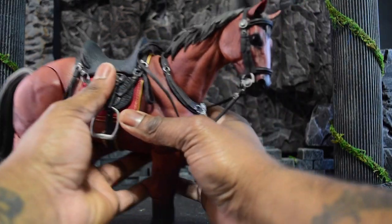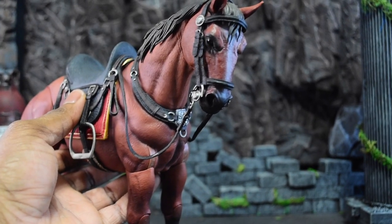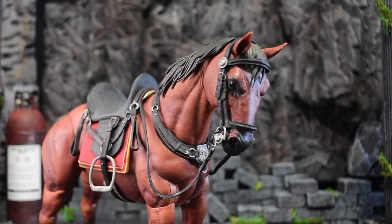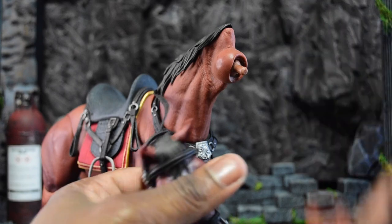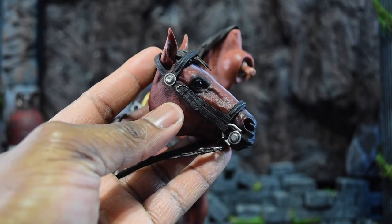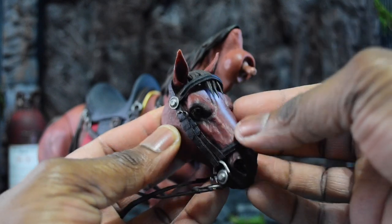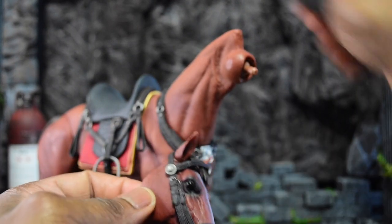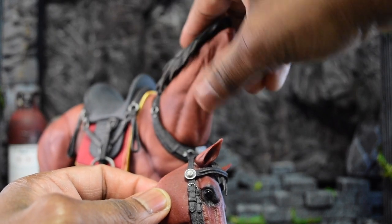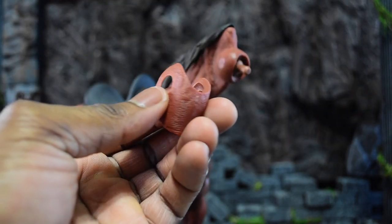So we have our face sculpt here, which looks absolutely fantastic. You can actually just pop it out — by the way, you can actually take apart the horse. The sculpt looks really good and you can take all of this off. Same for removing the hair — if you want to swap it out, just like regular Mythic Legions, these are also modular in ways that allow you to customize your horse. You can paint the hair a different color — totally possible.